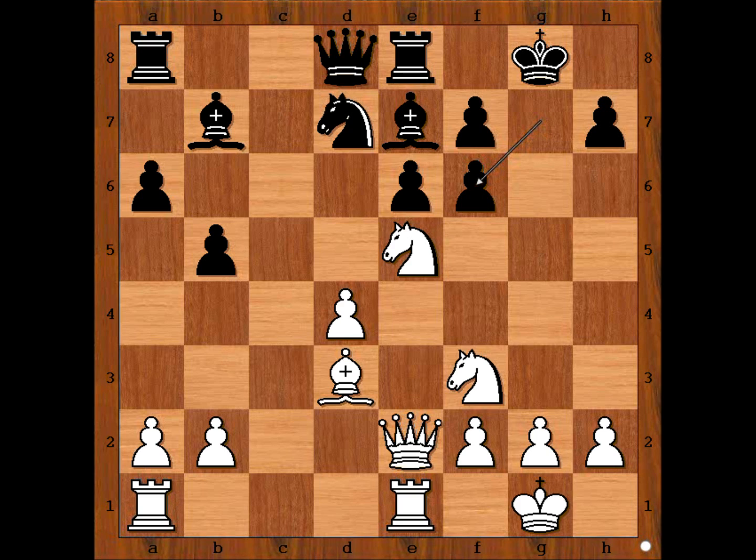Ready? What did you find? Maybe Ng4 is not a bad move. Well, perhaps black thought the knight was going back. But we have our first surprise — knight takes on f7!